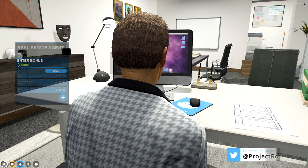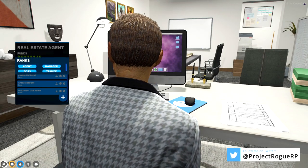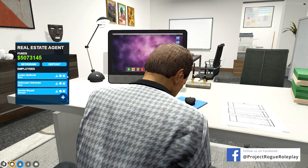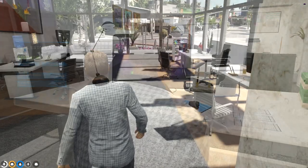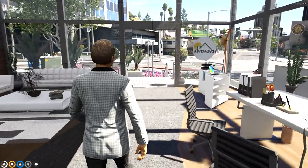Here we can give a five thousand dollar bonus to an employee and they don't even have to be online to receive it. Here we can also manage our employees' job grade by simply hitting the cascading windows. Firing is just as easy — if we simply hit the X, we hit the yes button and they are fired and off of our roster.